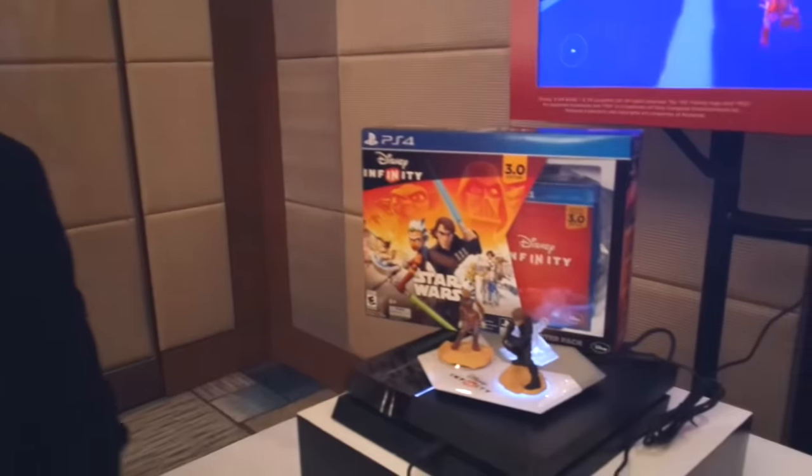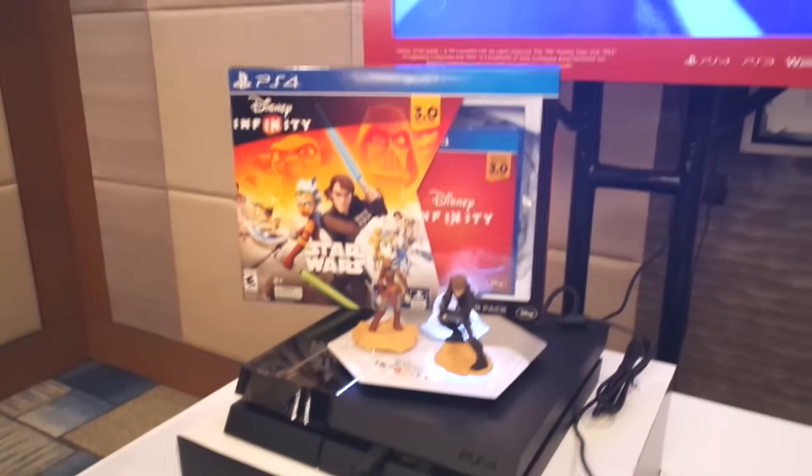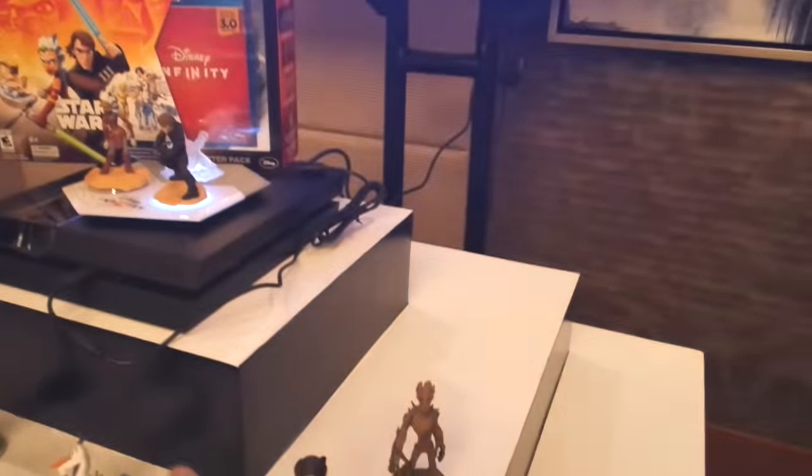The rest of the figures here are actually 3.0, but we had 1.0 characters like Mr. Incredible and all the Incredibles, Sully and Mike from Monsters, and Captain Jack Sparrow from Pirates of the Caribbean. We have tried to encompass everything that is Disney — everything Disney touches and owns.